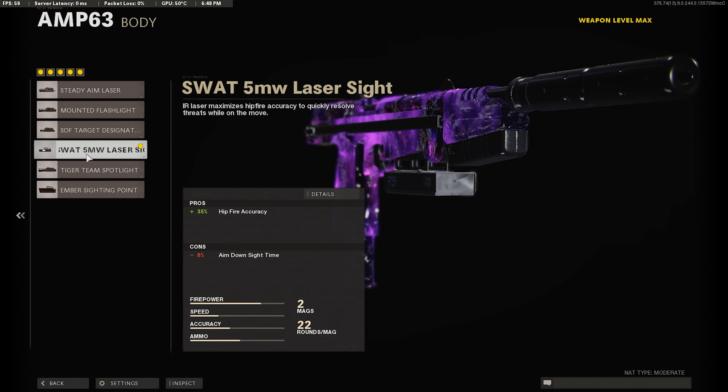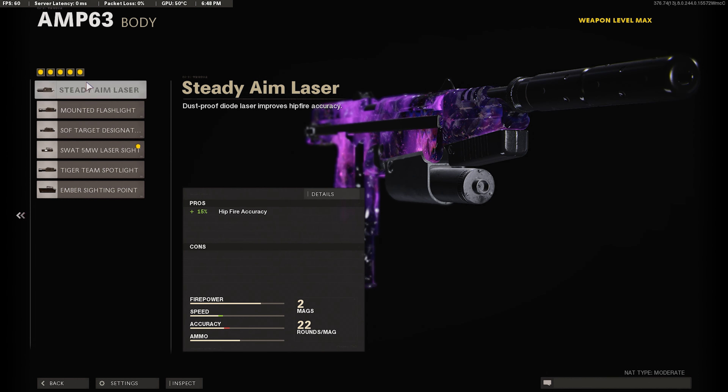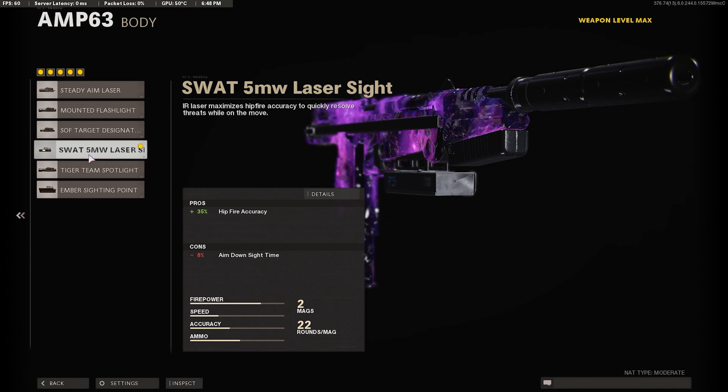For the next attachment I'm using the SWAT 5MW laser sight. This is going to give us plus 35% hipfire accuracy — that's why I'm using this. The Steady Aim Laser only gives us plus 15% hipfire accuracy, so in my opinion the SWAT 5MW laser sight is way better. It does minus 8 ADS speed, but that doesn't even matter because we're going to be using dual wield in this class setup.